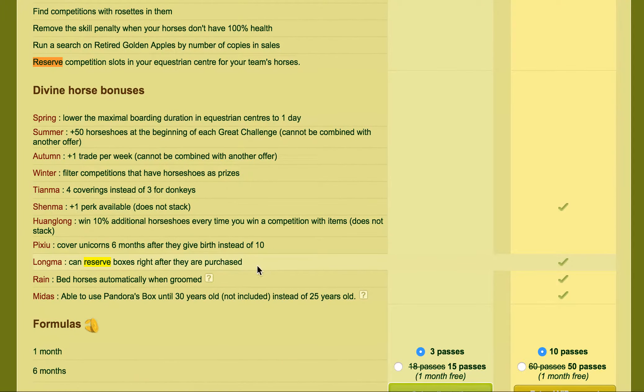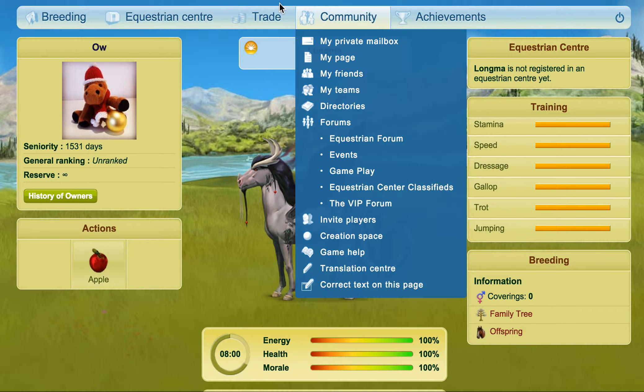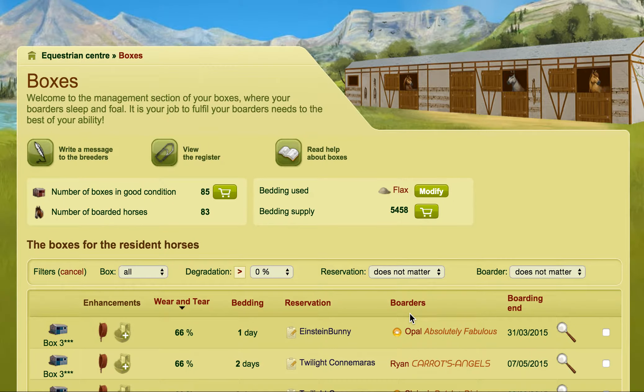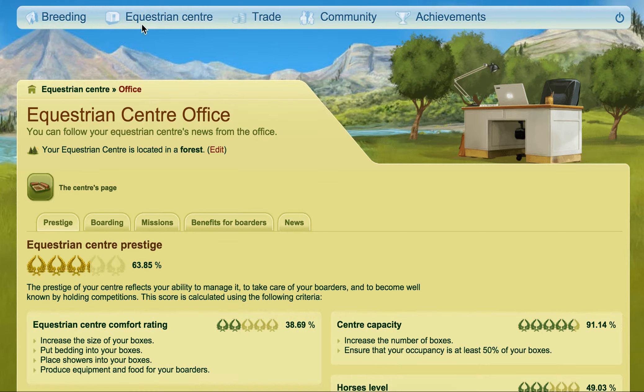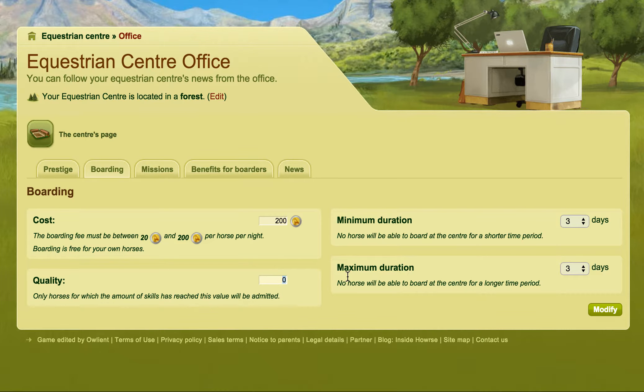Longma can reserve boxes right after their purchase. So if you have the Longma Divine — I won one in a past lottery — that basically gives you that ability. But if you don't have it, the only way you can work around that is to go into your boarding and put up the quality of the boarders to something really, really high that hardly anybody's going to be able to enter a horse — maybe so high that nobody can. Whether that's 3,000 skills or 4,000 skills, depending on what server you're on, it'll be lower for others.